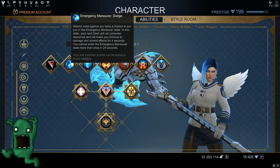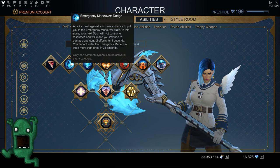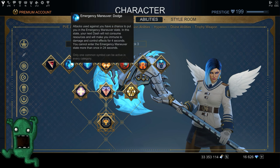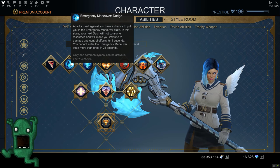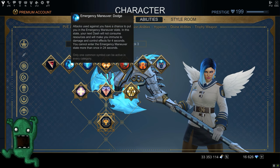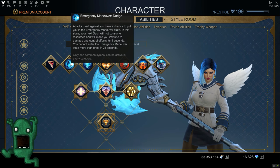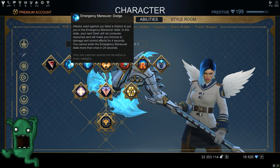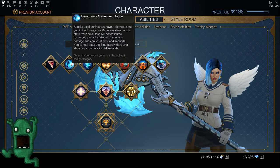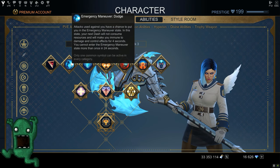Your second symbol is Emergency Maneuver Dodge. Attacks used against you have a chance to put you in emergency maneuver state — in this state your next dash will not consume resources and will make you immune to damage and control effects for four seconds. It has a 24-second cooldown, which is enough time to survive and use the dash again to get that immunity. I use that symbol for basically every class.